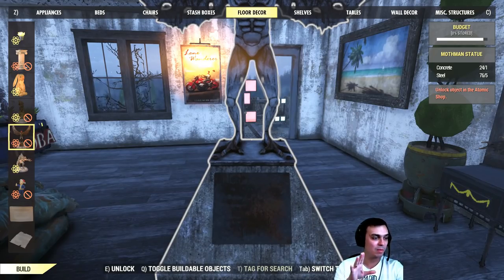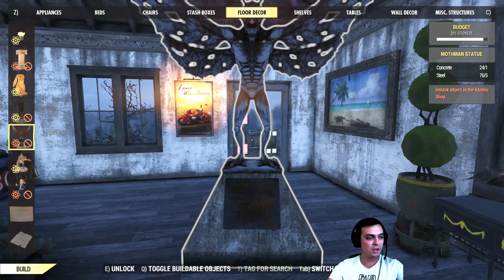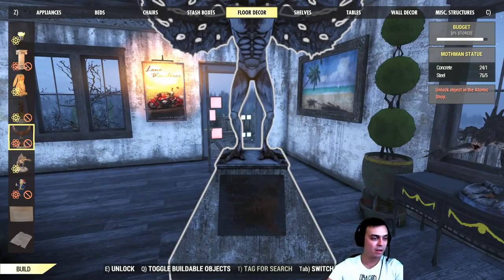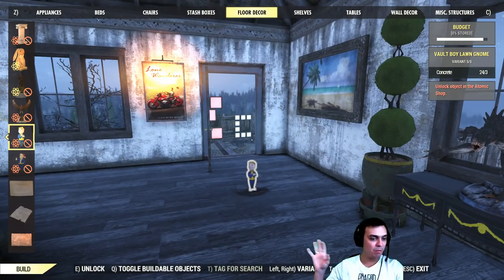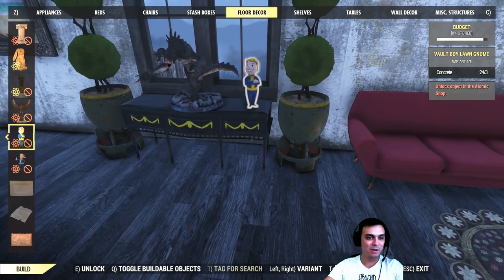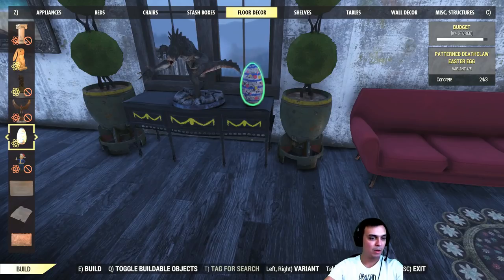When you navigate to the Deathclaw statue, that'll be the first icon you see — it'll show as glowing reddish indicating you don't have it. Then just navigate and you should get your Easter eggs. I actually don't have this little fellow here — I should have bought him last time when it was available. Anyway, that's how you find and get the Easter egg.